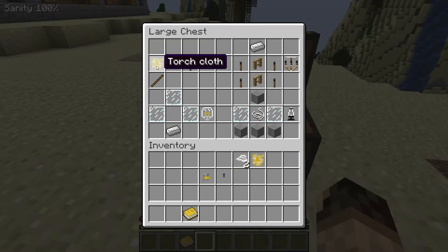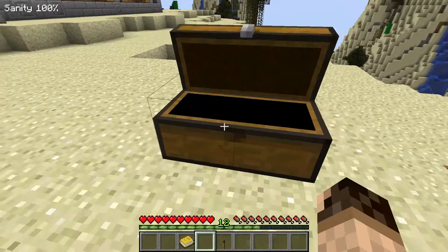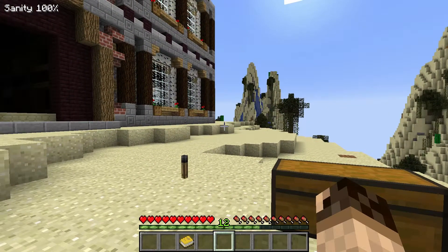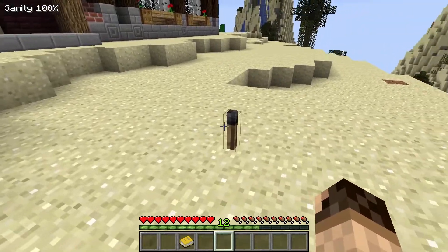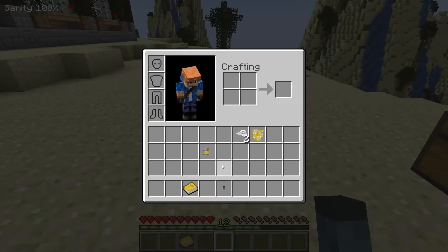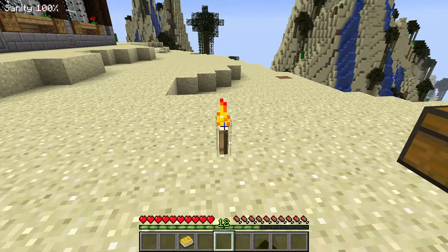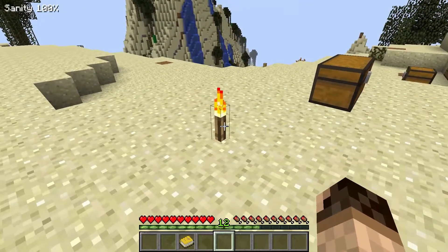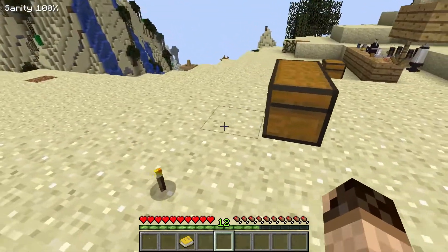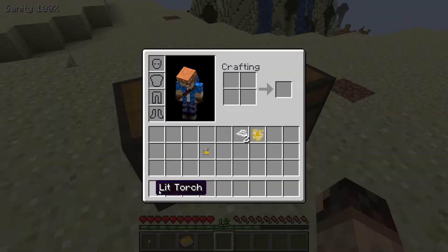Heading over to here — if you get a stick and a torch cloth, you get an unlit torch. This mod can be used to create your own stories, which I would recommend because it's very good at integrating it all together. A tinderbox and an unlit torch — there you go, now it's on fire, it now works, just like a regular tinderbox would work. That's how the system works. And now you've got a free lit torch.